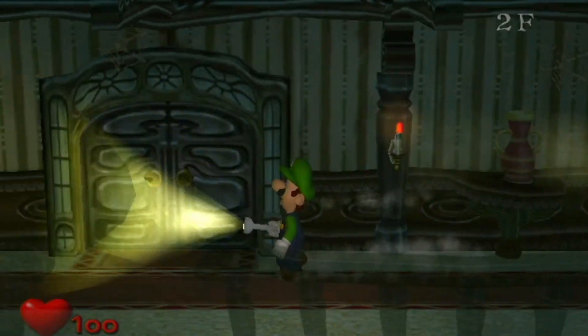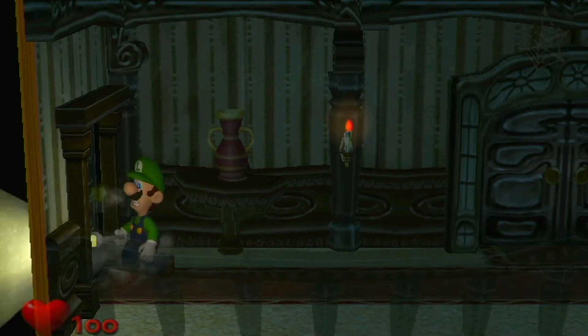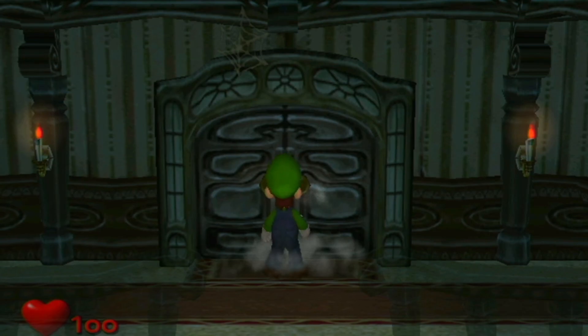There's no door this way, and there's a door this way but it's locked — not blocked, door locked. Where you at, Mario? Luigi's looking for his brother, and all the doors are locked.